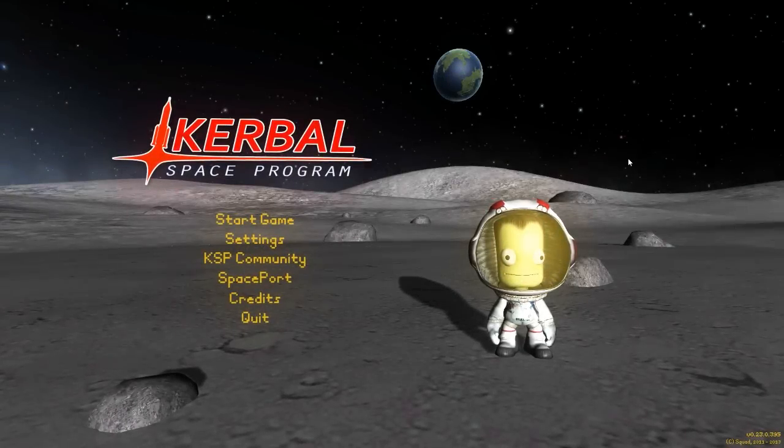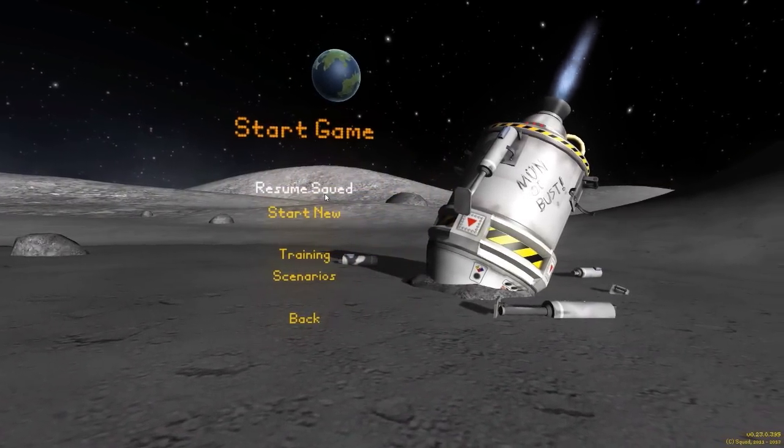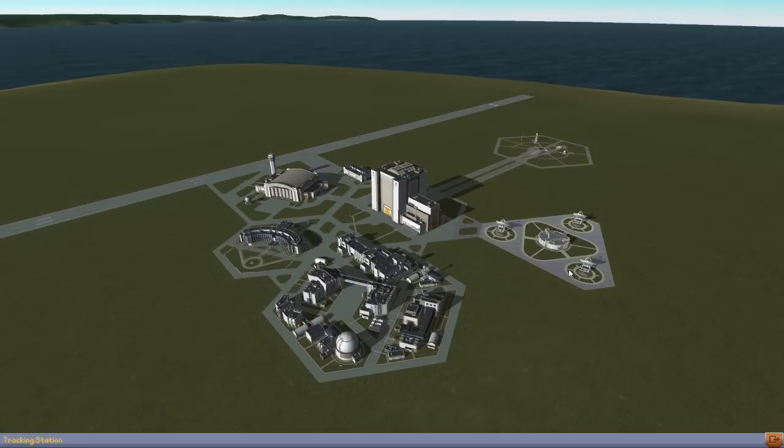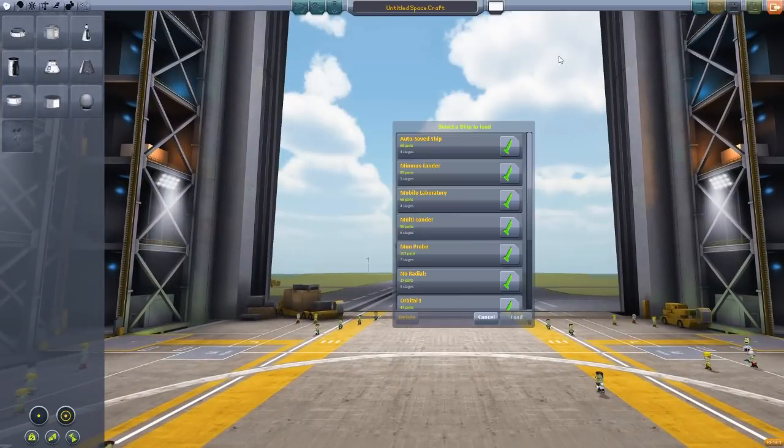Alright, hello everyone and welcome back to Kudabo Space Program, where unfortunately I've got a short amount of time to record today — holidays, family, all that sort of stuff. So we're just going to jump into the career mode save, as I've actually been playing around a bit more with some of the fun new stuff in this update, and I have been working on a design for a mobile laboratory.